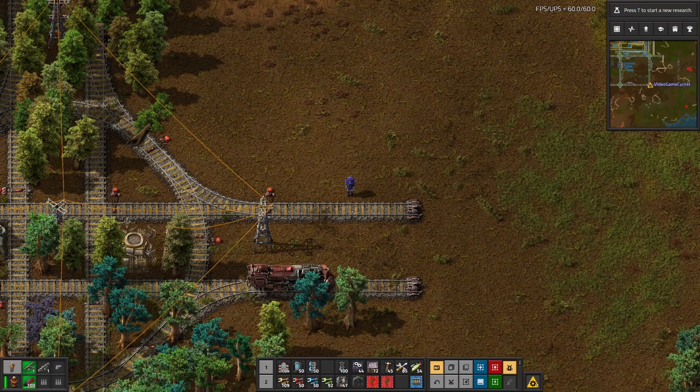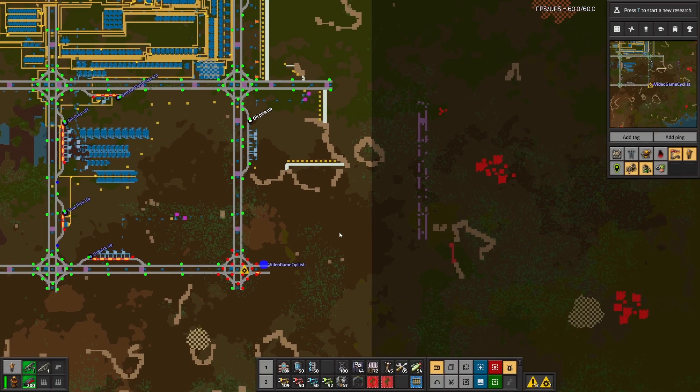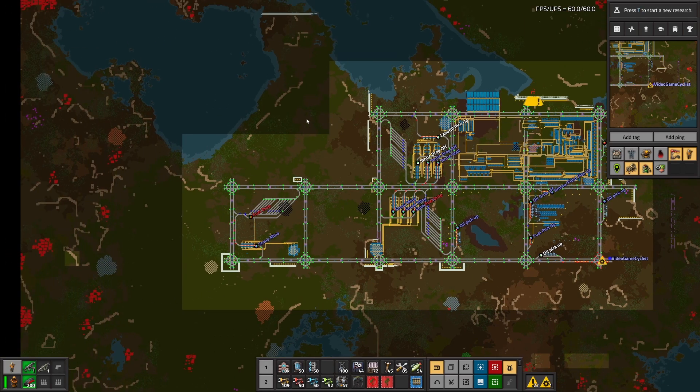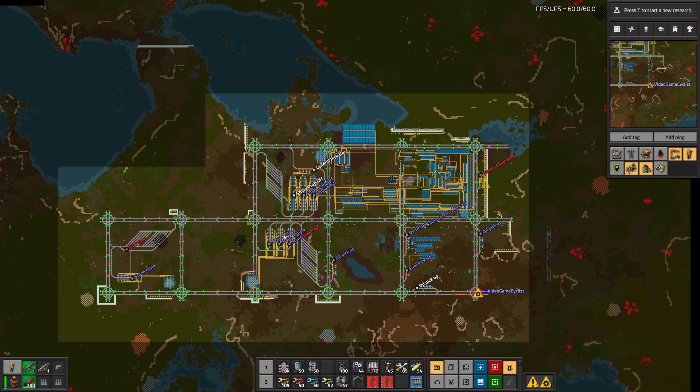Welcome to another episode of Factorio quick update. In between episodes I went out and cleared out some of the biter nests that were still attacking. It got so bad because I was just doing maintenance work and fiddling around here in the factory, and they kept harassing me way too much. So I went out, cleared them out, made some room, and walled that off preemptively for the expansion.